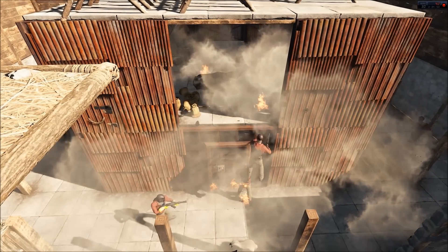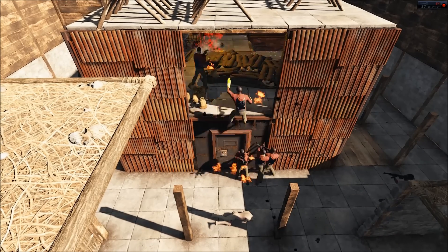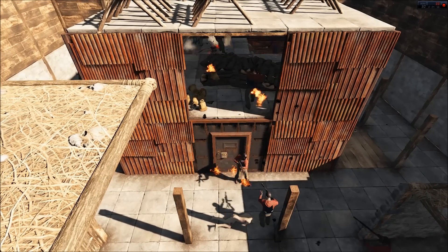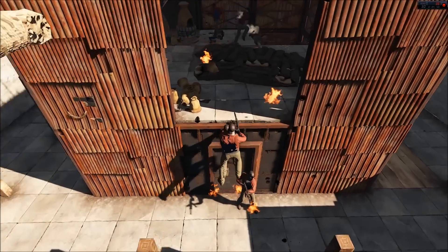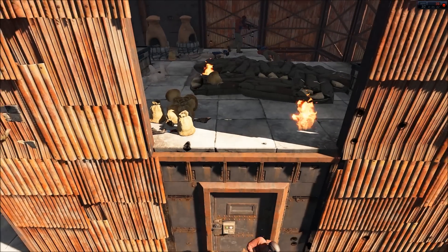The raiders are using the new collision mechanics in the game to their advantage to get up into the inner part of that base. They're not building a ladder — instead they're jumping on top of one another as the raider below takes fire damage from those explosive rounds that were going off before.